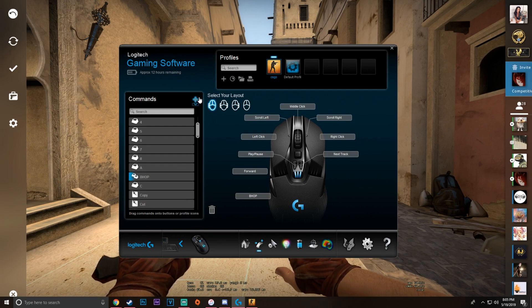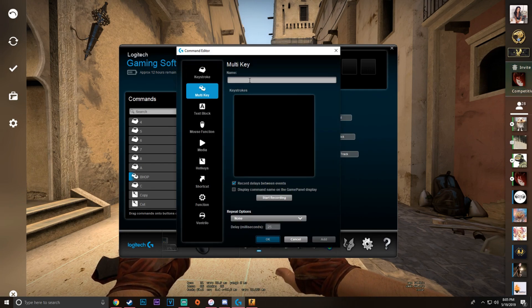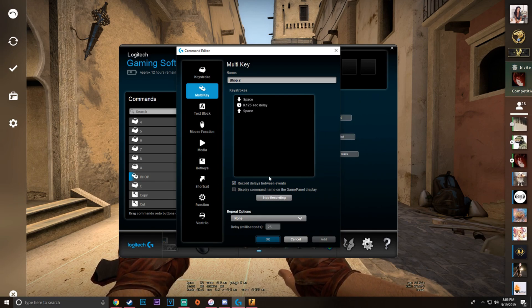Now, over here I use Mouse 4. You're going to click Add. You're going to get a multi-key. Name it whatever you want — I'm just going to name it bhop 2 since I already have one made. Make sure recording delays in between events is on. Click Start Recording and click Space. And then right here, right below this space,